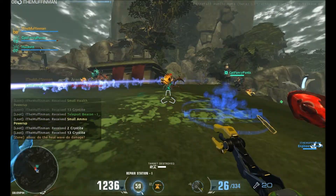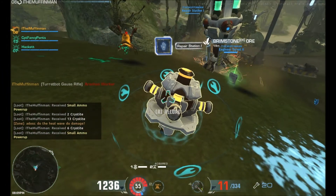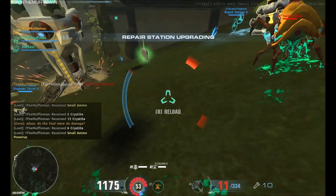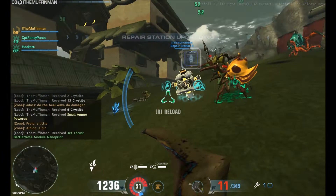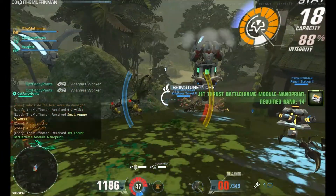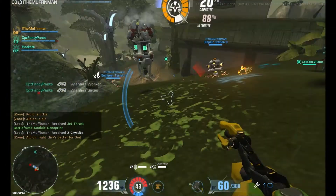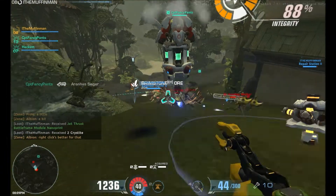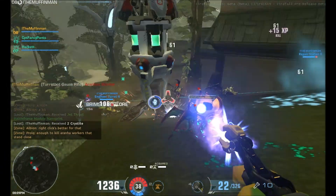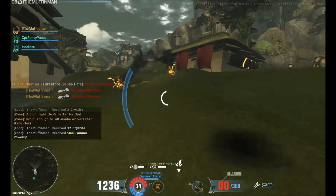I'll talk about the deployables now, as you can see. I've just put down a repair station and I'm upgrading it now. To upgrade a station, turret, or force field, you need wrenches, which is shown next to your ammo — I've got 10 on it now. It takes 10 wrenches to upgrade a repair kit, a turret, or a force field.